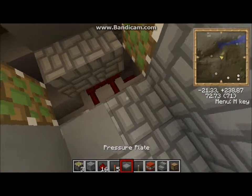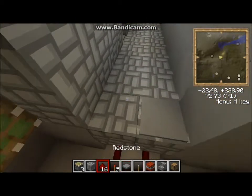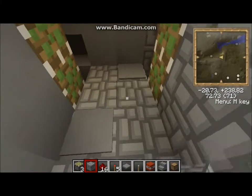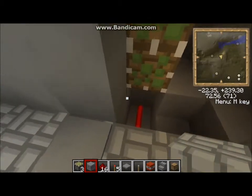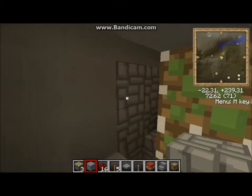Me and Redstone. So as you can see our doors work now. Let's make our little hallway here that will lead to our elevator that will take us to the upper floor.